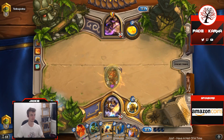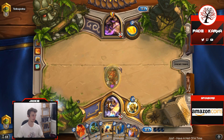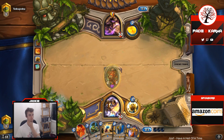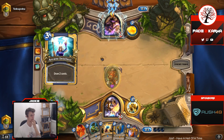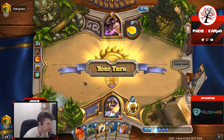Quest Mage is probably an insta-concede. If I get Tarim from this we could maybe push damage, but this is a really terrible matchup. Dirty Rats would make this a winnable matchup — maybe I should play Dirty Rats.